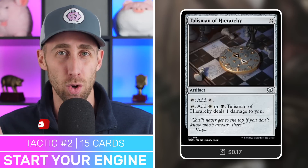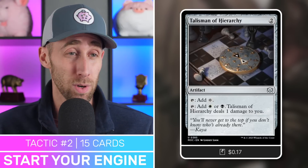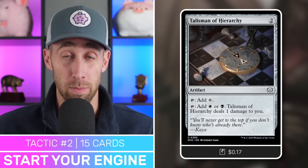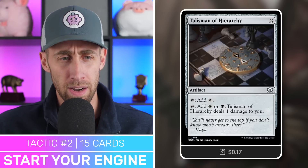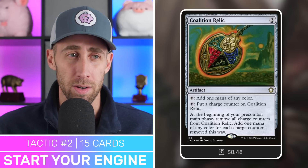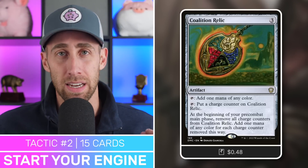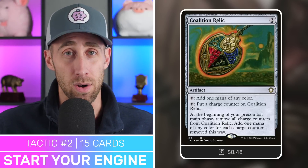We've also got Talisman of Dominance and Talisman of Hierarchy — the two budget Talismans in these colors. Tap for one of two colors and deal one damage to us. We're in Commander with 40 life, so that's fine. Next up, Coalition Relic — tap for one mana of any color, or tap and put a charge counter on it, then next turn essentially get two mana. A great way to store up mana and utilize it when we need to.